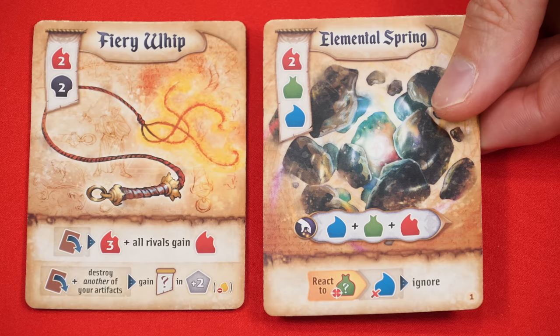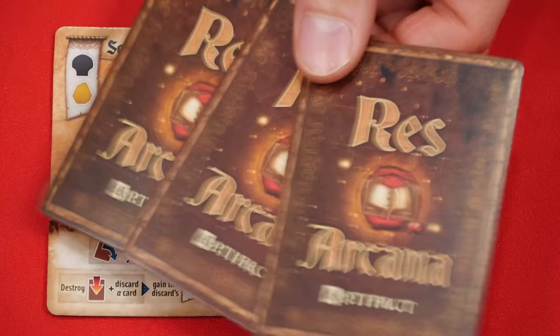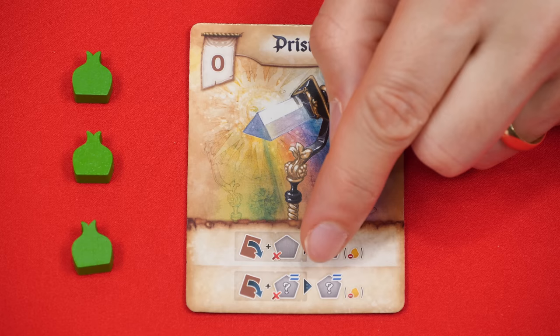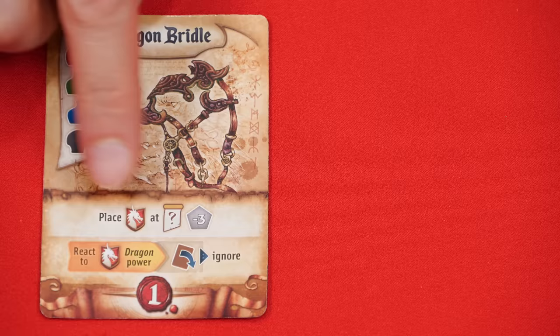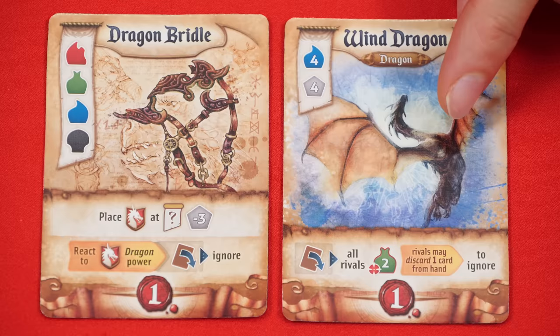There's also an action that lets you rotate a card to just add a gold to it, but once rotated you cannot use any of its effects further this round. Rotating the fiery whip gives you three red essences and all opponents each take one. Or you could rotate a card to destroy another one of your artifacts already in play, gaining essences equal to the amount in its cost banner plus two of any others — but none can be gold. Some effects have a dragon symbol in the upper right-hand corner, and an ability can let you play a dragon from your hand at a discount of three essences from its typical cost.